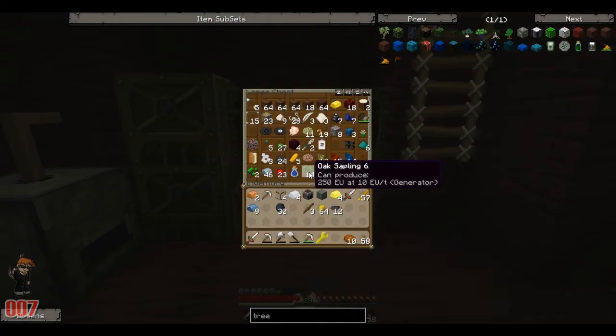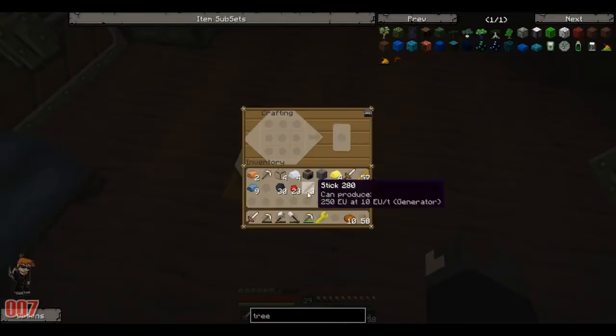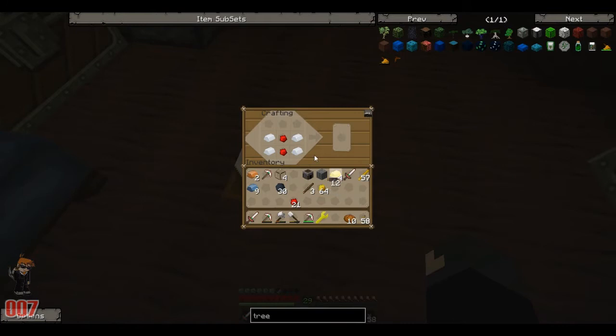I'm going to need some redstone as well. I'm going to simply do this for those that don't know. You go straight down the middle like that - you're going to get tin, four tin, and then a little thing on top. It doesn't have to be charged. There we go. And then what we do is do that, that, and that. That gives us our normal generator.